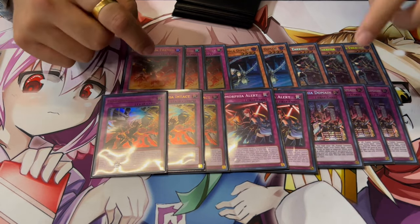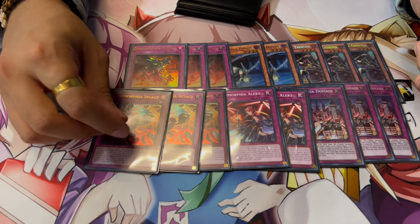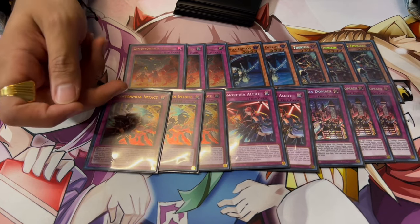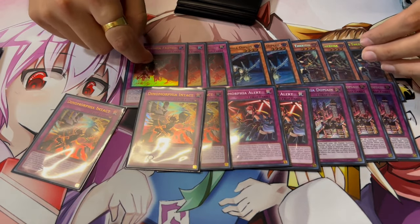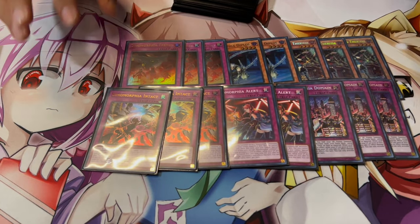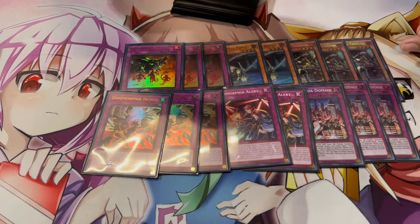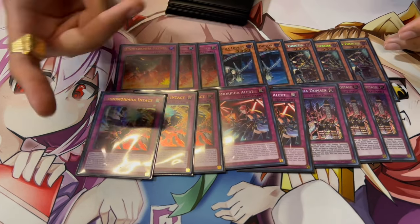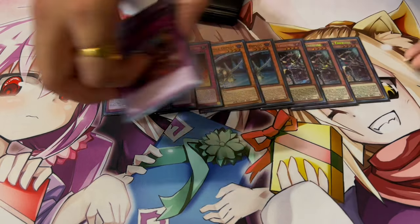Intact helps because Ash is another thing these kinds of cards lose to, but Intact kind of stops Ash and a lot of monster effects. It doesn't require you to tribute a card — you just have to control a face-up Dinomorphia card, so it doesn't even have to be a monster. If I activate Frenzy and they go Ash, I go Intact to negate it. These are all the Dinomorphia cards you want — play the best ones. Alert helps turns two and three to summon monsters back or push for game.